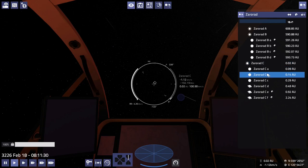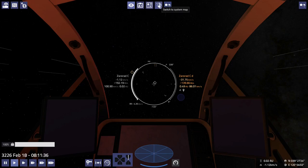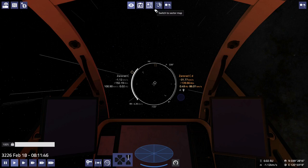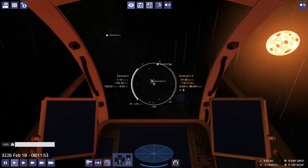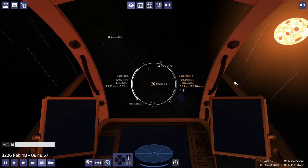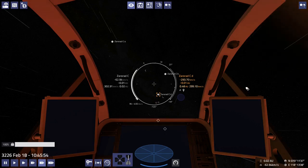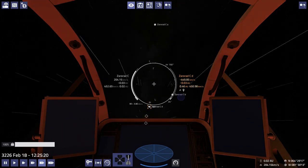Zororad. Okay, Zororad C — we are going to Zororad CD. This is where we get our fuel. Wow, Zororad — giant red star. Alright, where are you, Zororad C? There we are. Actually, we're going in the right direction. This makes it a little bit easier to escape from the star.